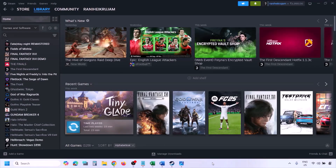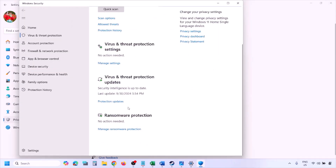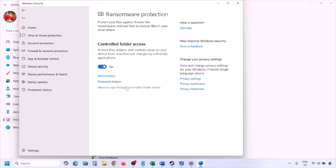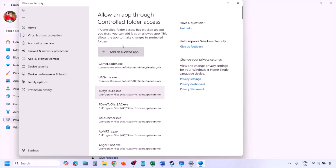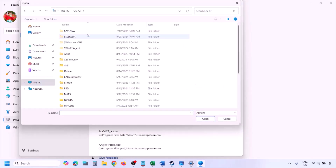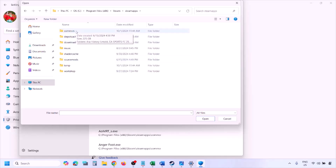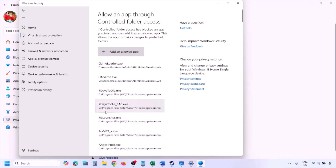To add the game .exe file to Windows Security, open Windows Settings and go to Privacy and Security. On Windows 11 go there directly; on Windows 10 click on Update and Security then Windows Security. Click on Virus and Threat Protection, scroll down and click Manage Ransomware Protection, then click 'Allow an app through controlled folder access,' click Yes to allow, and click 'Add an allowed app.' Click 'Browse all apps,' navigate to your game installation folder — open your drive, Program Files, Steam folder, steamapps, common, then your game folder — select the game .exe file and click Open. Once the game is added, launch the game and check.